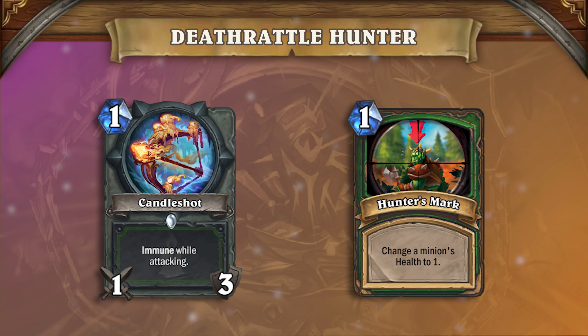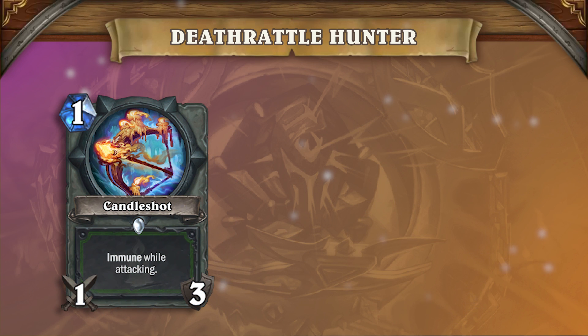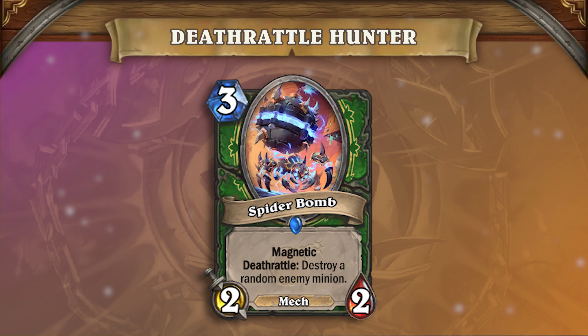Candleshot and Hunter's Mark work together to be a two-card answer for any problematic minion you may be facing. Candleshot on its own is a great card against decks with cheap aggressive minions like Odd Paladin, Odd Rogue, and Zoo Warlock. Spider Bomb is the newest card in the deck and one of the cards that really makes this deck shine.